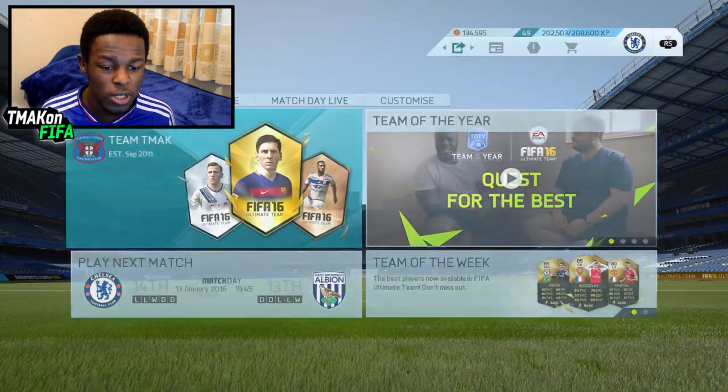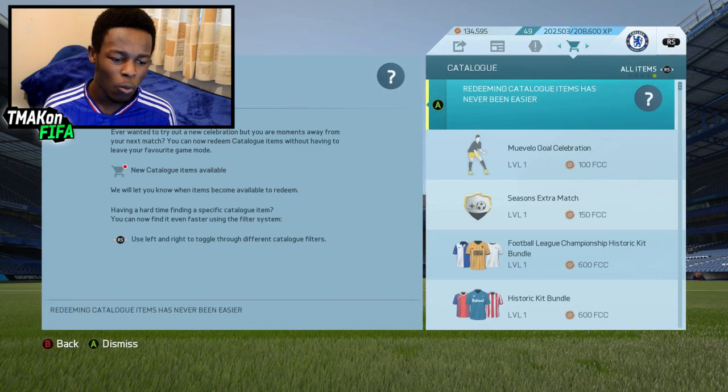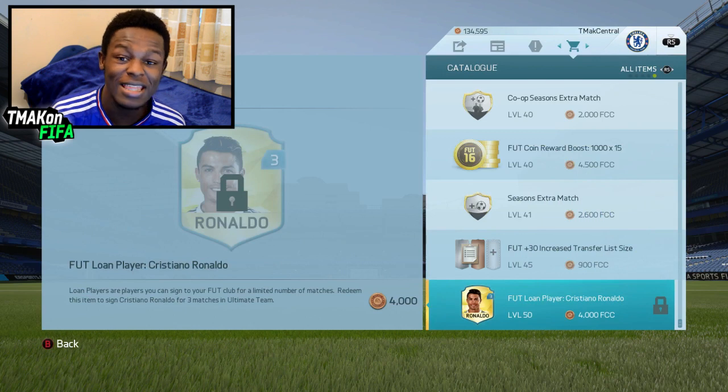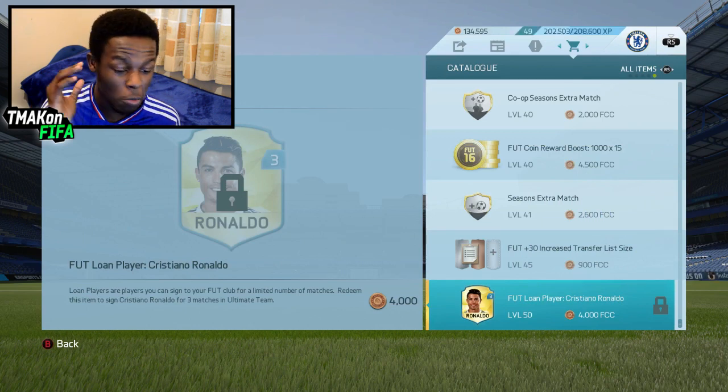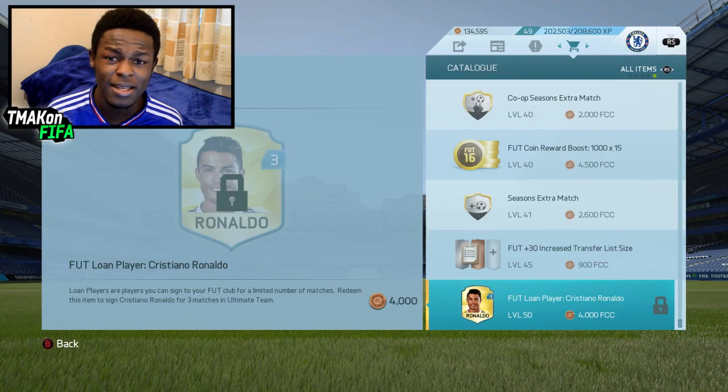The first thing you're going to want to do is go onto this little tab and move over to the catalogue. Once you're there you want to scroll down until you get to level 50. As you can see for me it's locked, and for most of you guys it might be locked too — so if you have a friend that's on level 50 or above, they could actually gift you the loan Ronaldo, and essentially here you're getting him for free.